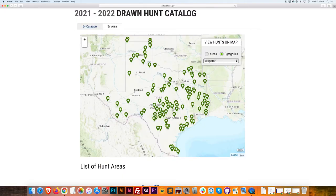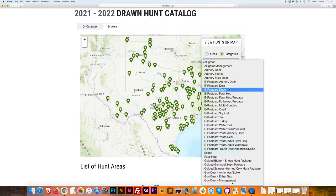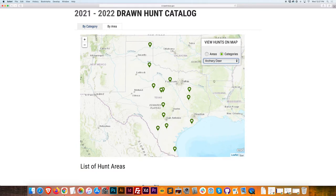What I like to do is go by category, because I'm going to start with what species I'm going to pursue. So let's say I'm going to go with archery deer, just for example. Here we see it filters all of the locations that have drawings to hunt archery deer.